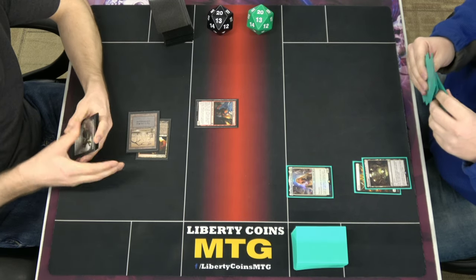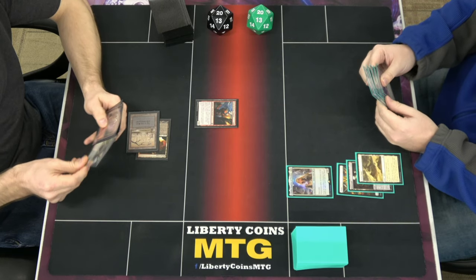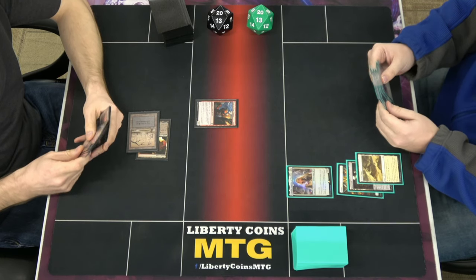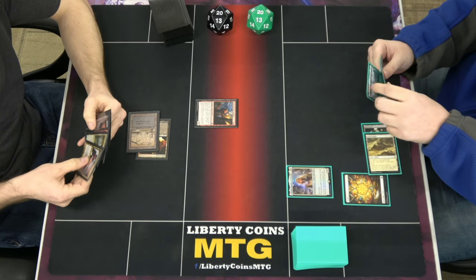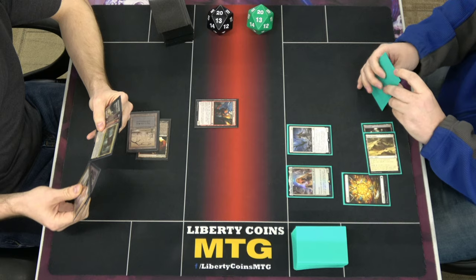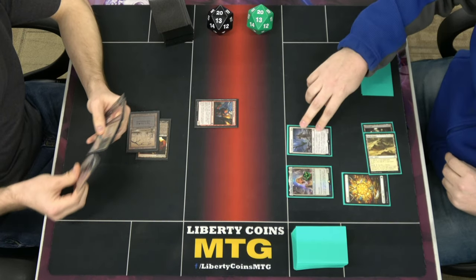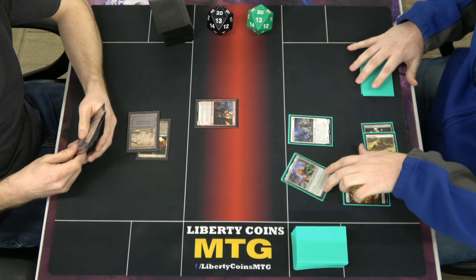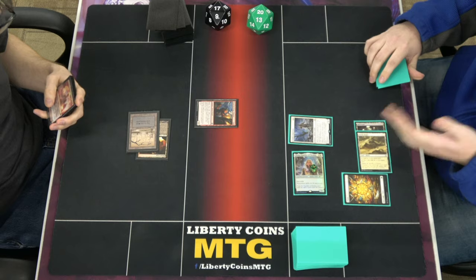We're going to play Sheldon of Doom — surprise land return. Tap 2 mana for a Thalia's Lieutenant. ETB trigger: put a 1/1 counter on Thalia. Go ahead and swing 3 — first strike — opponent goes to 17. Pass turn.